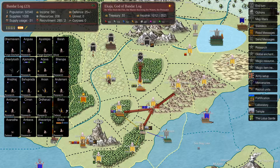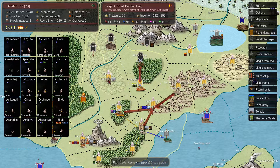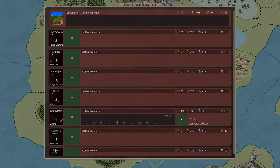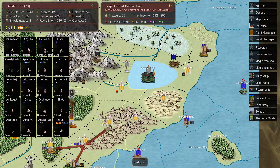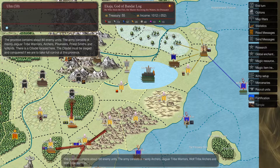The Bane we have in Bandar Log, Gnarly Tooth, has Chill 3 - doing two fatigue damage randomly in two squares around him plus the square he's in. He has cold resistance 25, offsetting all of that - not a problem. Any resistance counts as double against this type of fatigue attack. The Whites also have chill and resistance, but if we stand next to our own units they'll take quite a bit of damage, so we want to be careful.